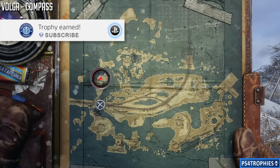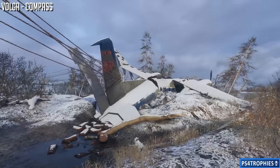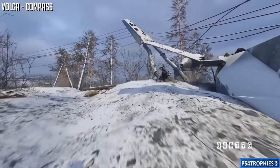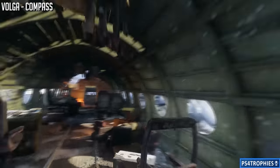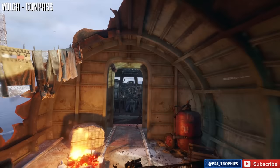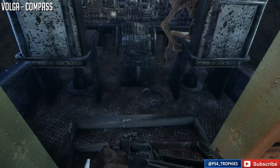I'm going to show you the location of all the suit upgrades starting in Volga and finishing in Caspian. We're going to get the compass here in Volga - you might already have it when you start the game, but if not, it's at the front of this plane. Each of these items have maybe one or two different locations they can possibly appear, so if you don't get it in this chapter you might find one in a later chapter.